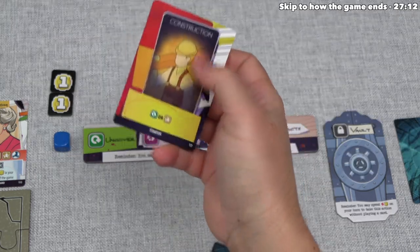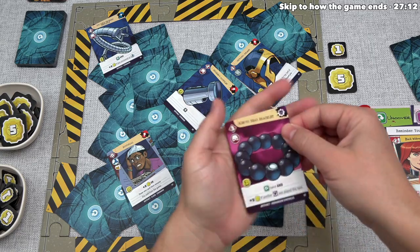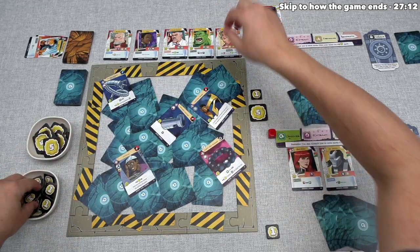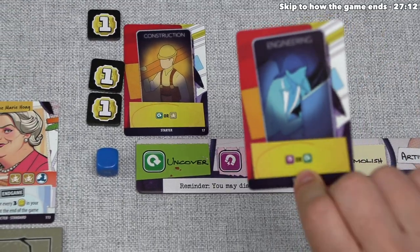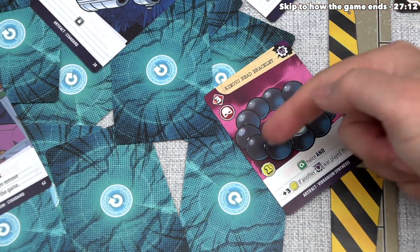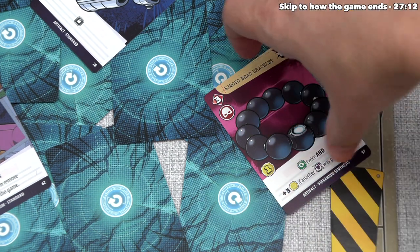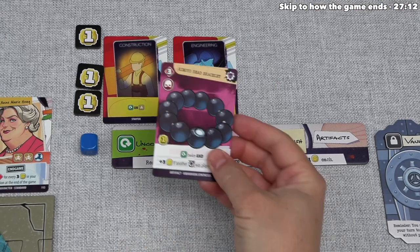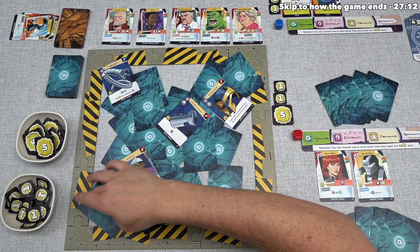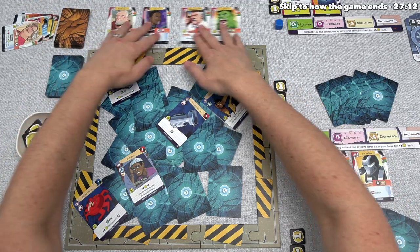After considering their options, Blue starts with a Construction card and uncoverss. They choose a card that's not trapped and go with this one — a Kamoyo Bead Bracelet. This has a Vibranium Synthesis event, which means everyone gains one influence. Next, they play an Engineering card to do an extraction and like the look of the Kamoyo Bead Bracelet: worth three power, and for one influence, they can uncover twice and gain three more influence if another Vibranium Synthesis card was played this turn. They add it to their hand and then immediately play it for one influence, uncovering twice. The first uncover has a Character Sighting symbol, so we cycle the row and bring a new character out.